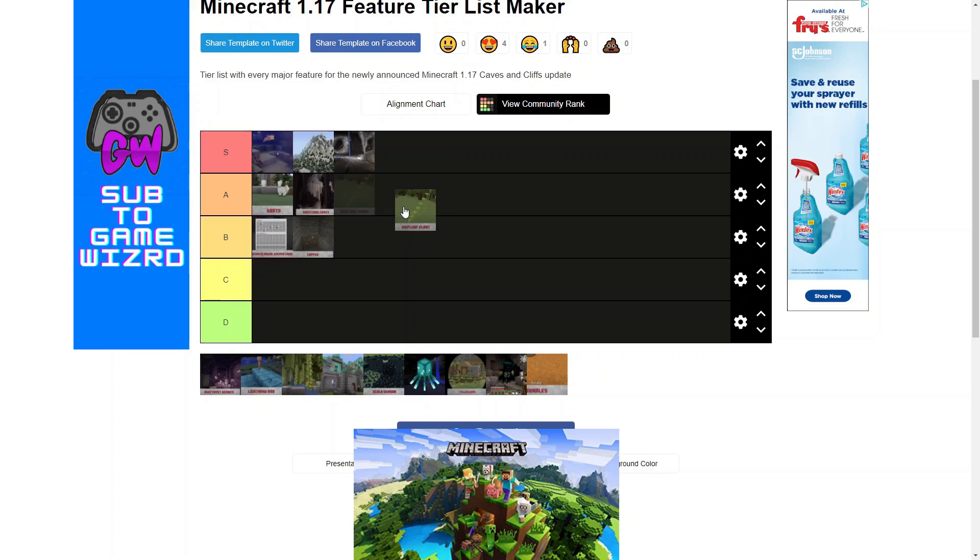Drip leaf. This is a really interesting block. I think it's really unique and cool in the way that it was implemented. I think it's going to be really good for parkour maps, like they said in the trailer, but I think it could also have some redstone uses too, and that's always exciting. So I'm going to put it in A tier.